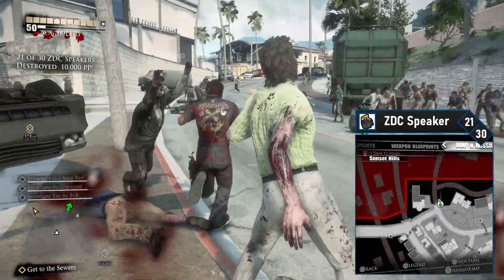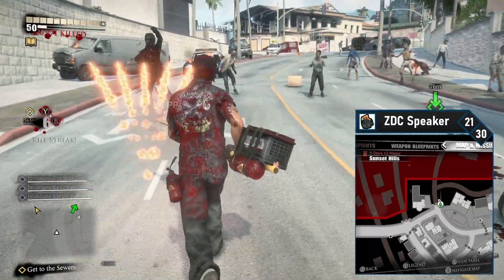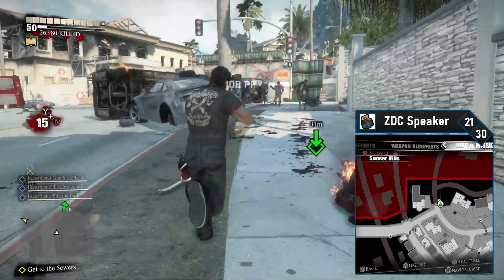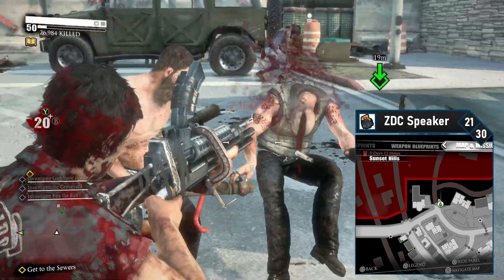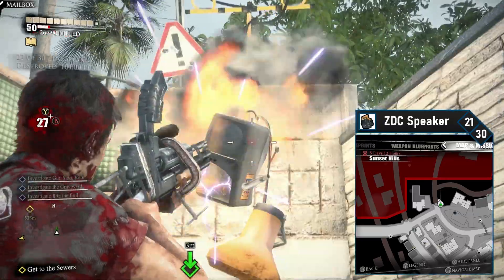ZDC speaker 21 is on this road as well. Get back in your vehicle and follow it to the northernmost tip of the street — this is yet another military barricade. Get out of your vehicle. There are a lot of zombies and bikers in this area so you may wish to clear them out. Once everything's clear, take out ZDC speaker 21 on the right side.